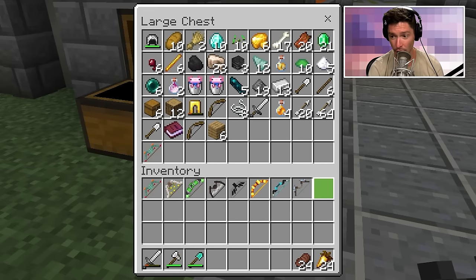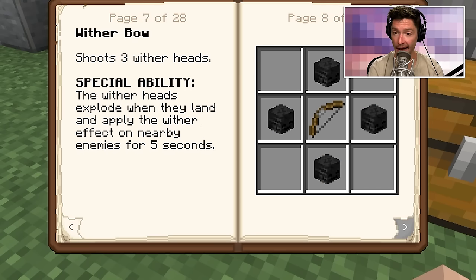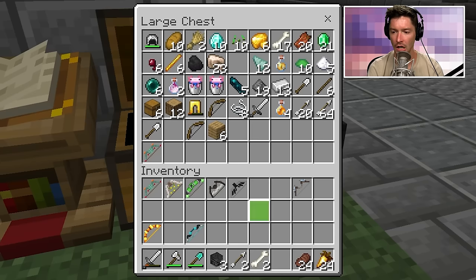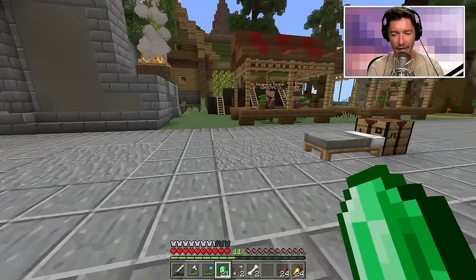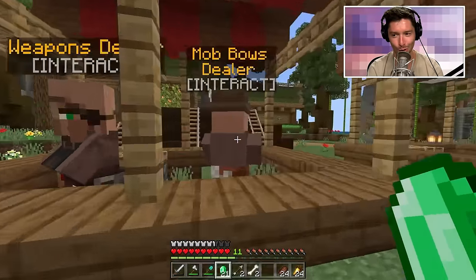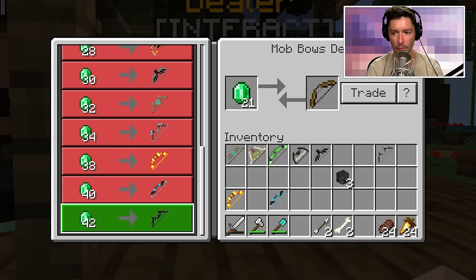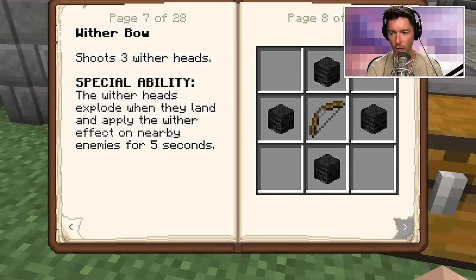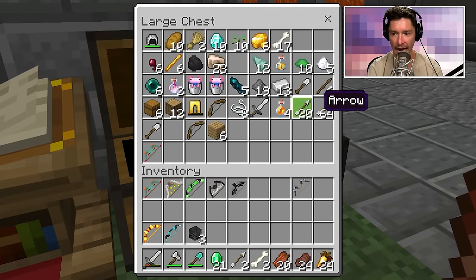We already have eight bows — there are only thirteen, so we only need four more to complete the set. We got the blaze bow, the warden bow, the wither bow — wait, do I have the wither bow? I only have three wither skeleton skulls. Oh no. I might be able to buy it — how much? 42 emeralds. We may need to get 42 emeralds for the wither bow.